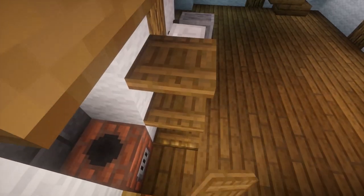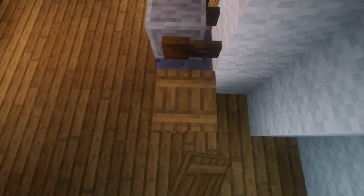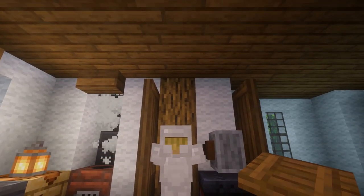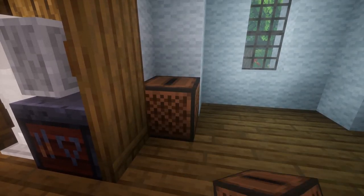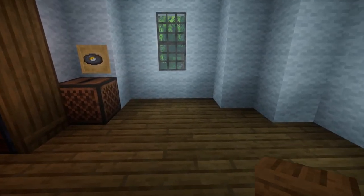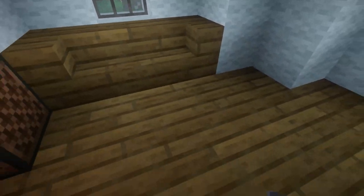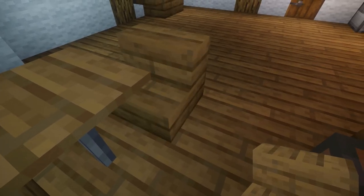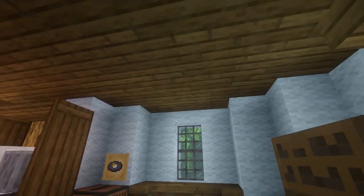Then I'll take three spruce trap doors next to it, flip them all, and three trap doors on the other side as well. Then I'll place two spruce trap doors on top. Next I'm going to place a jukebox here and an item frame with a music disc on top on the wall. In this area I'm going to make a little sitting area, so I'll place three spruce stairs and an iron bar with a pressure plate on it for the table. And another chair here — a spruce stair with spruce signs on either side as armrests.